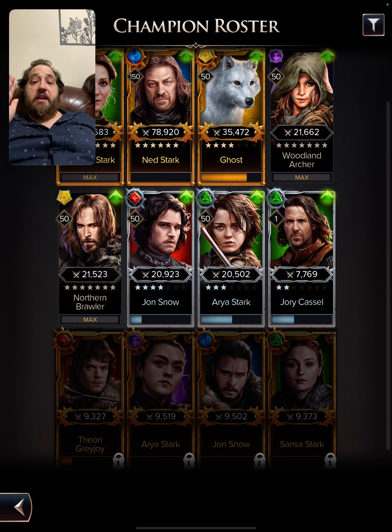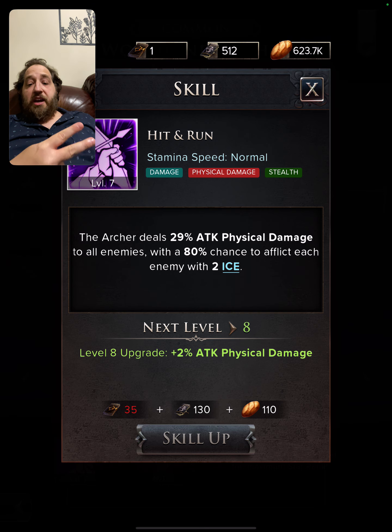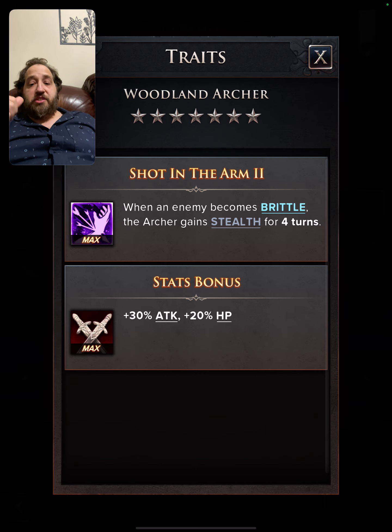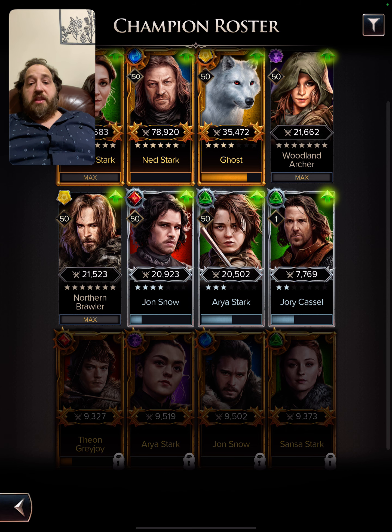Then you have the Horizontal Gem, which gives the Starks 10 percent physical resistance for three turns. Now I'm going to talk about the other two, which are commons that everyone is going to get. You're going to get the Woodland Archer — the Woodland Archer has an AOE with an 80 percent chance to inflict each enemy with two ice.